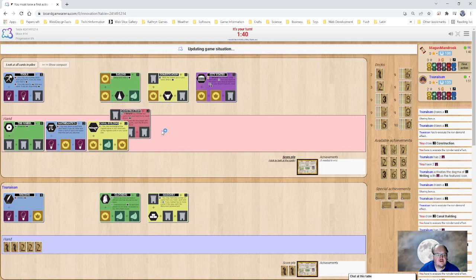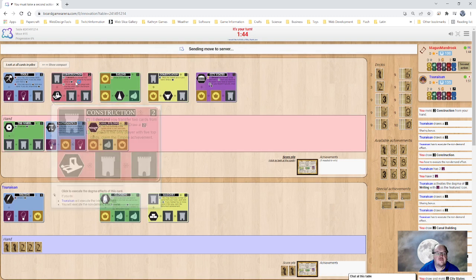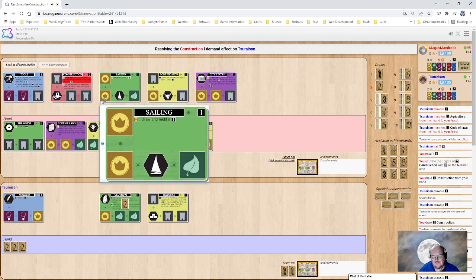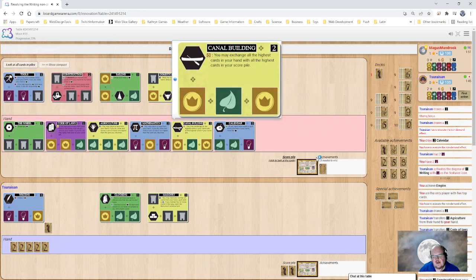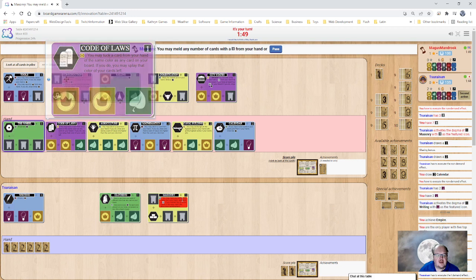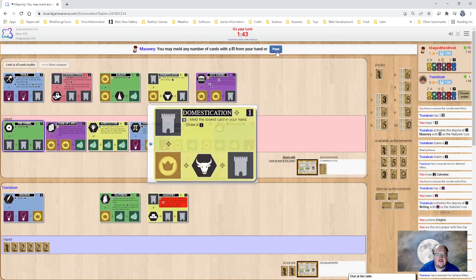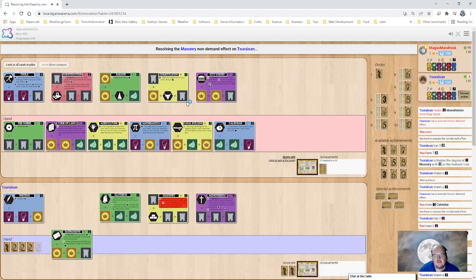Let's throw up Construction. This is a less good five-point achievement because Construction gives you the Empire achievement if you're the only one with five cards on the board. We're going to do the demand because we have more castles — I call them rooks because of chess. Because we have more castles, that not only gave us two cards from our opponent's hand, it also gave us the Empire achievement. Now we can take advantage of their Masonry to get out our Wheel if we want to, but I'm going to pass that up — I don't really want to cover up my coins.